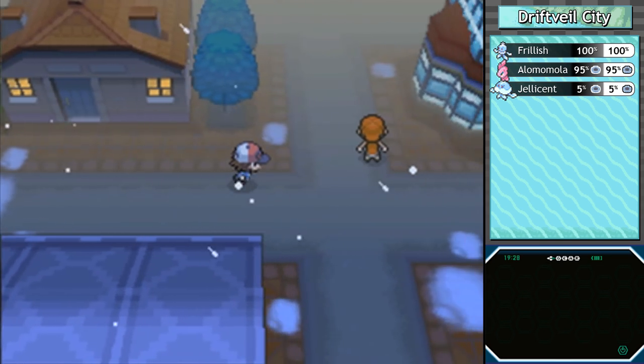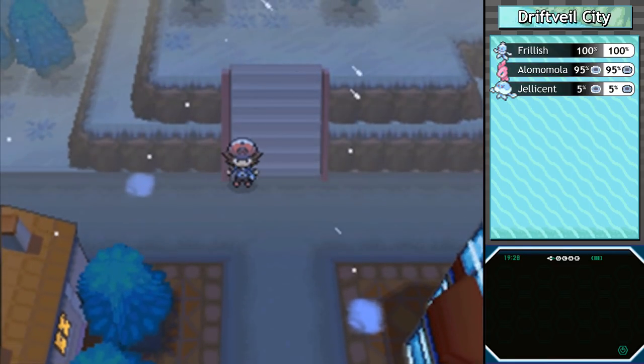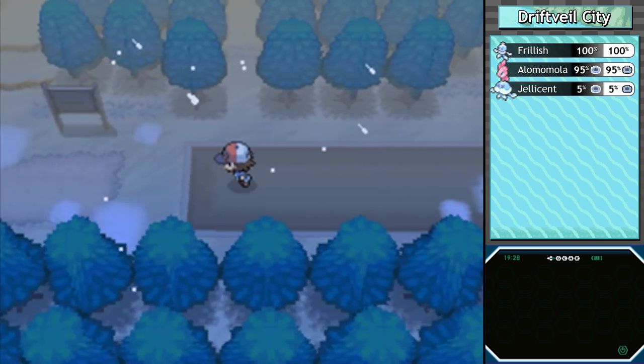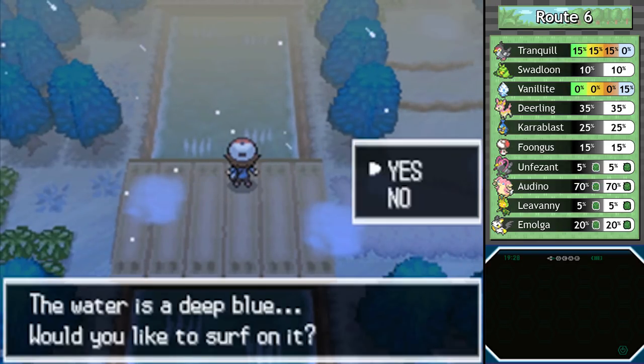Nothing quite like the atmosphere of Driftveil City on a cold winter's night — the colors, the fog over everything, the open windows, the hail falling, and of course the sound effect. I praise that a lot, but unfortunately we've got bigger fish to fry, so we're heading out to Route 6.